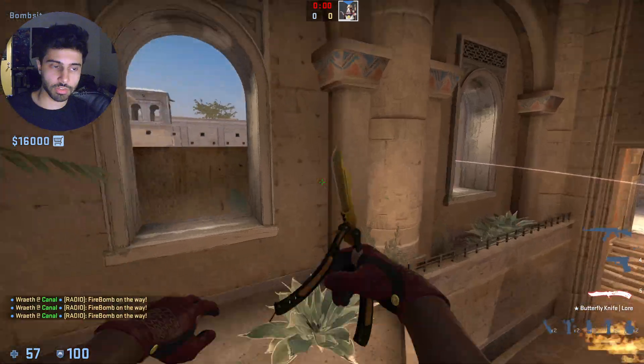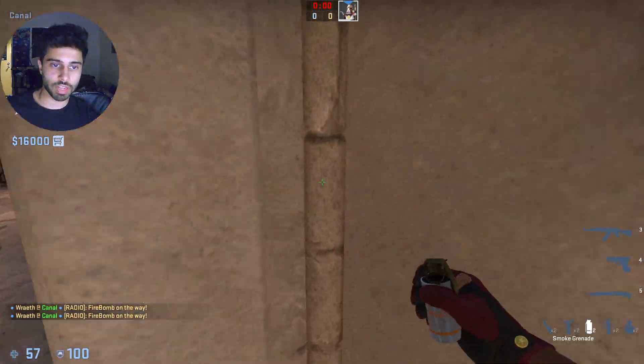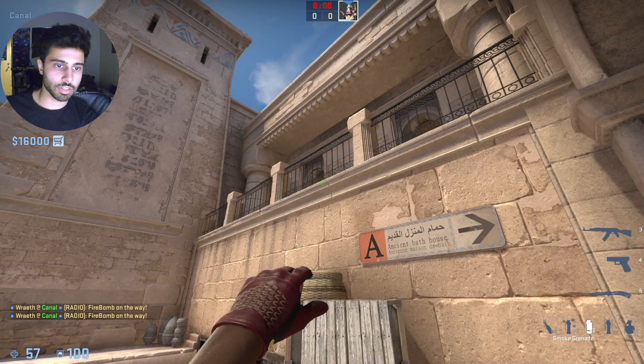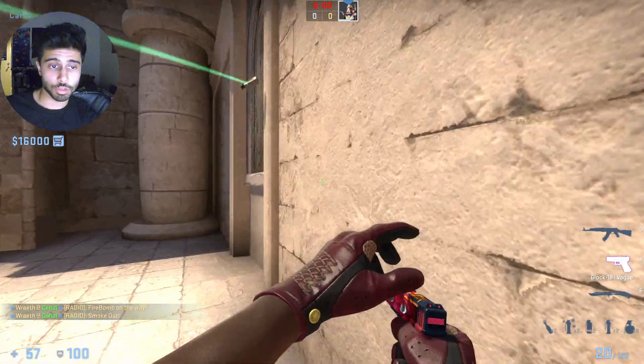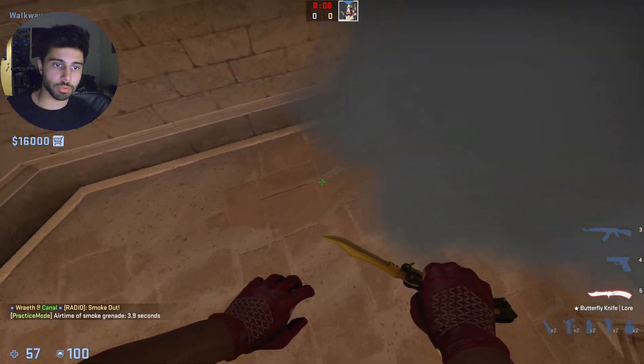So those are the Molotovs you could use, however you want. For the smoke, you can just come right here and aim right there. This will work on 64-tick, and you just throw that and it will land right there. The smoke will not cancel the other Molotov, by the way.